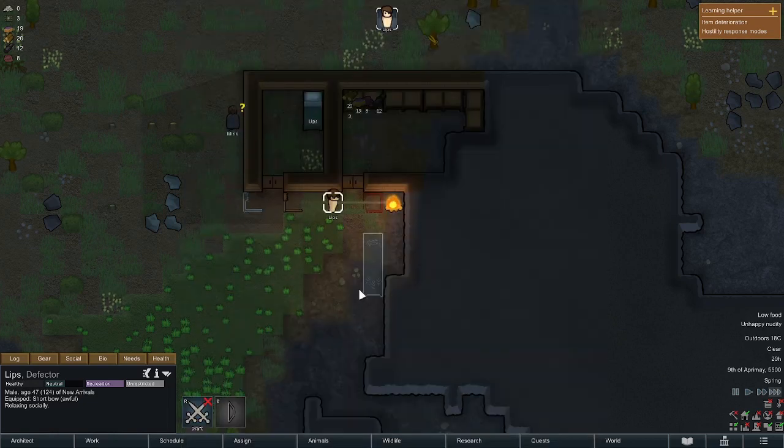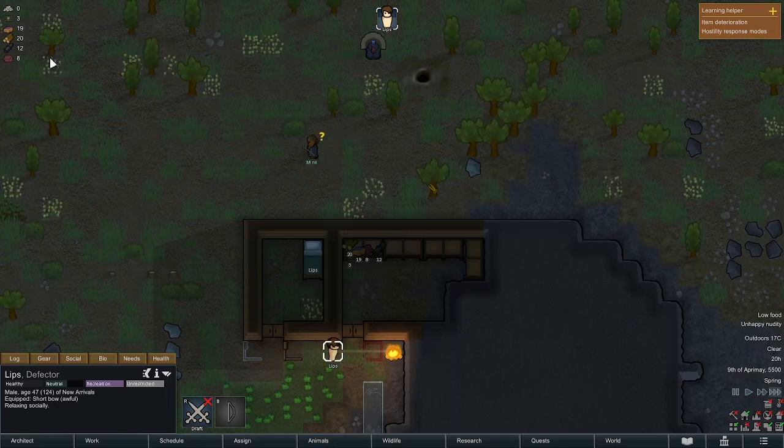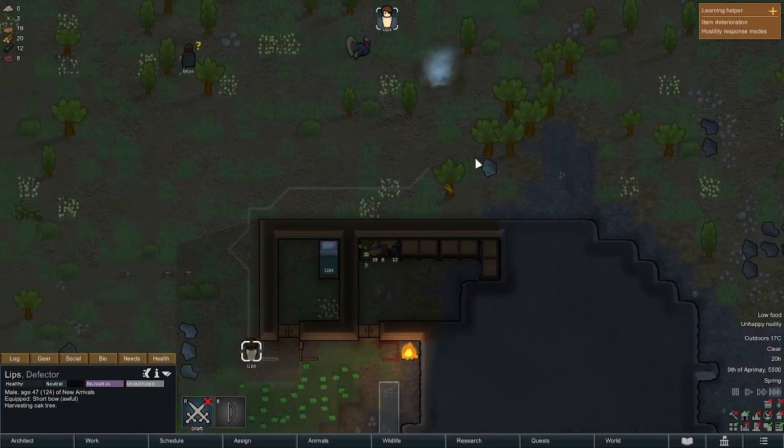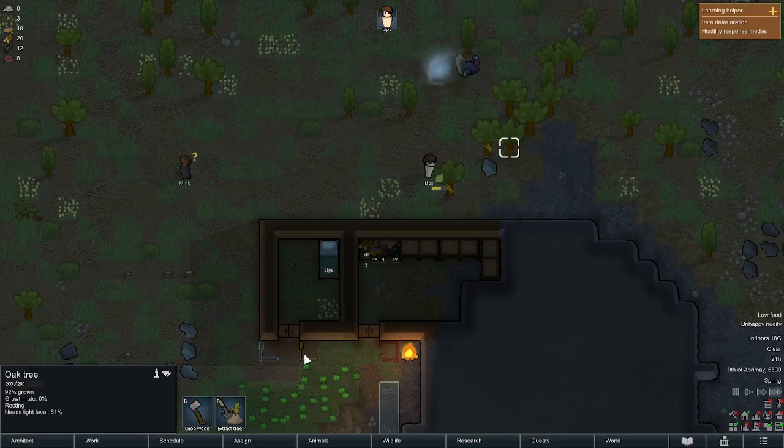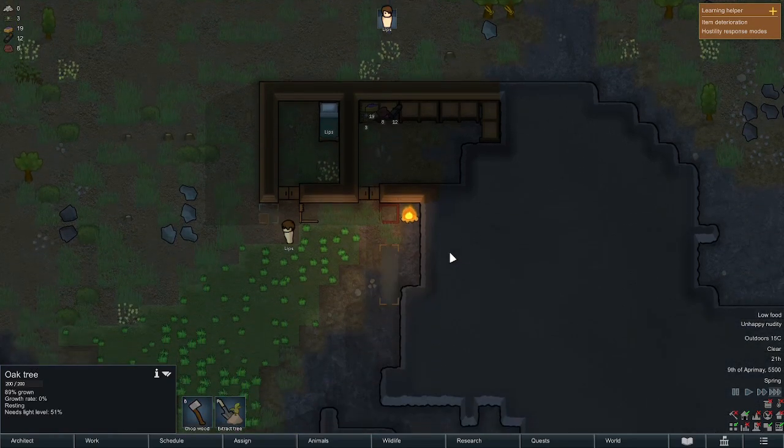All right, well, that was exciting. We only have 20 wood — I'm really low on wood. He's on his scheduled break. Let's chop down some trees and get this thing going, rebuilding a trap. And he goes to sleep.